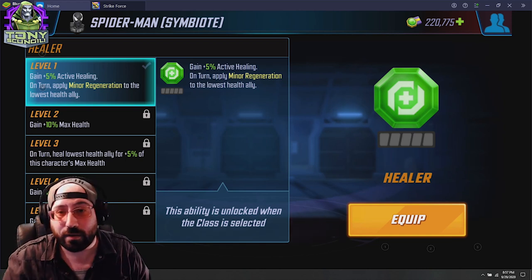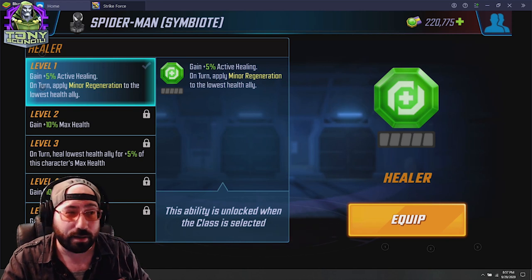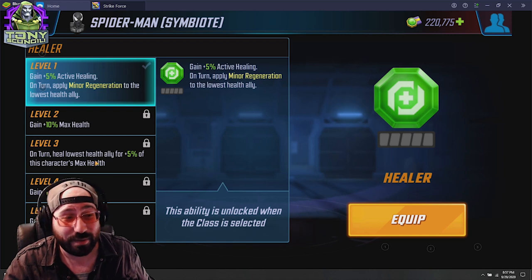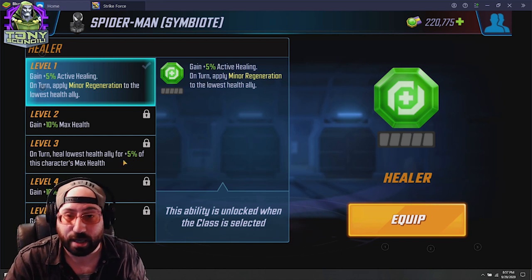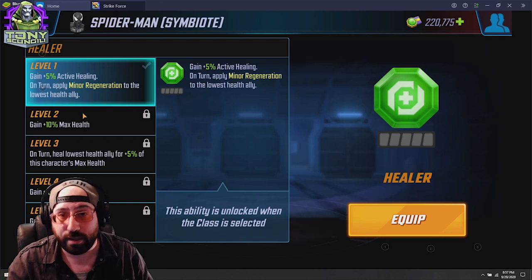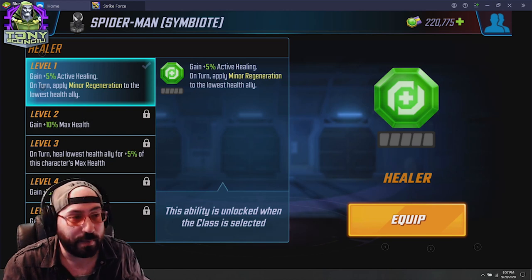Healer is an ability you'd think to put on a healer, which you absolutely could and should. But it might also give value on characters like Symbiote Spider-Man, Ebony Maw, or characters who heal as a side effect. The ability also has a built-in on-turn heal: heal the lowest-health ally for 5% of this character's max health, and gives 20% health through investment. It's really good on characters that are having a hard time staying alive in a raid — it might be the difference-maker on war defense.